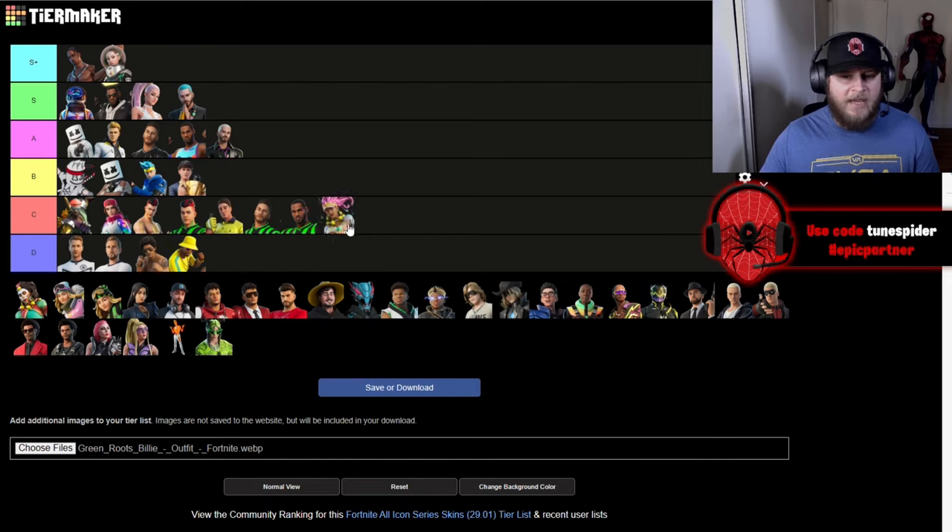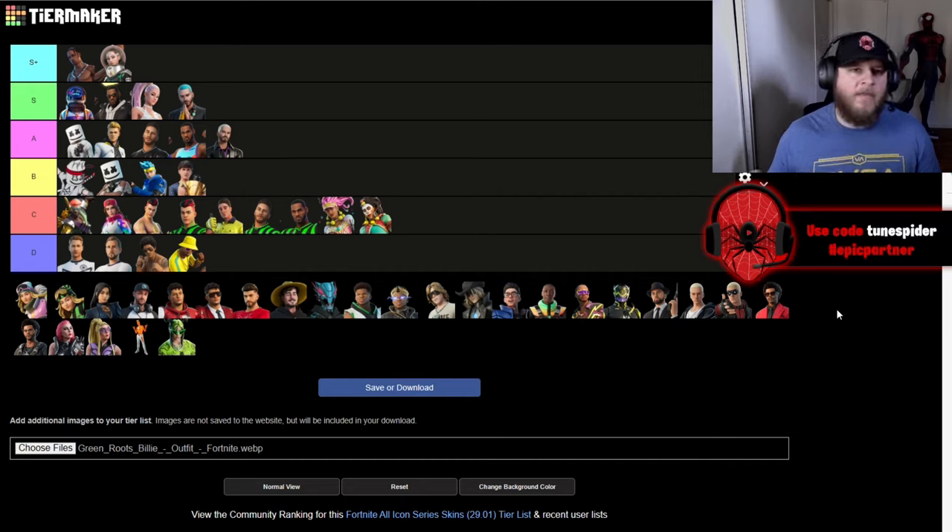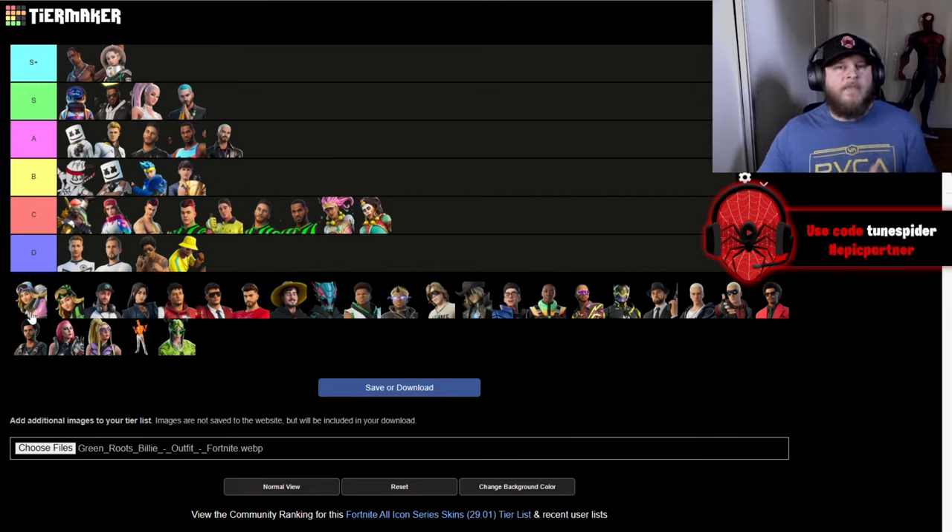Up next is Naomi Osaka, the famous tennis player. Her first outfit is going to be going in C and actually both of her outfits are going to be going in C. They're creative, there's some good color to them, they're just not really for me.